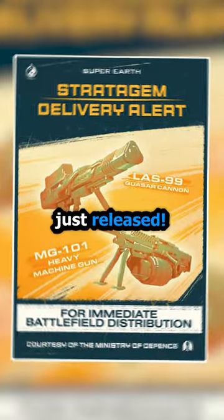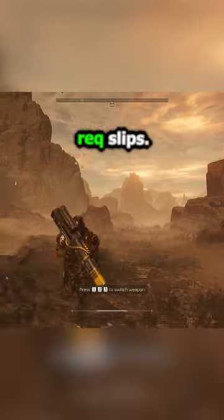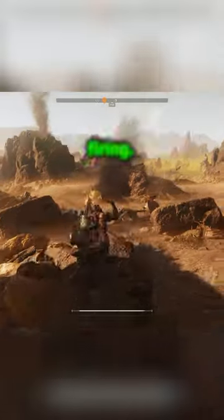Two new Helldivers 2 stratagem weapons just released — here's everything you need to know. First up, we got the Quasar Cannon, which costs 7,500 Requisition Slips. This weapon charges a powerful explosive energy burst that has a long cooldown after firing.